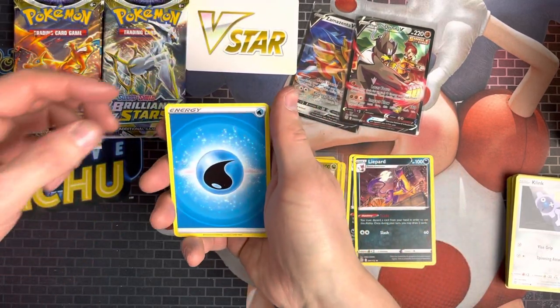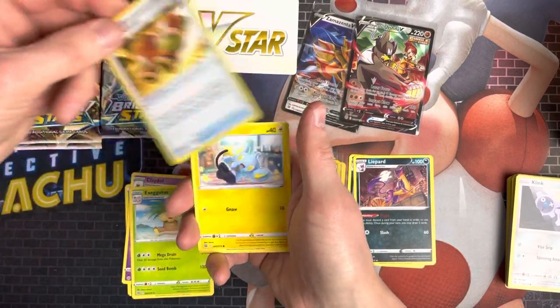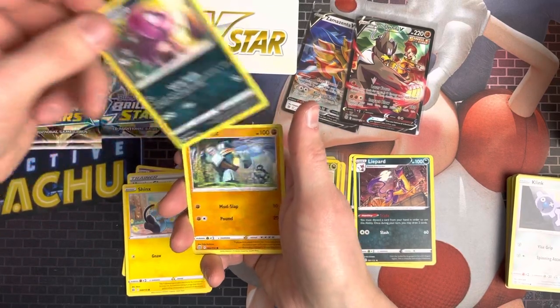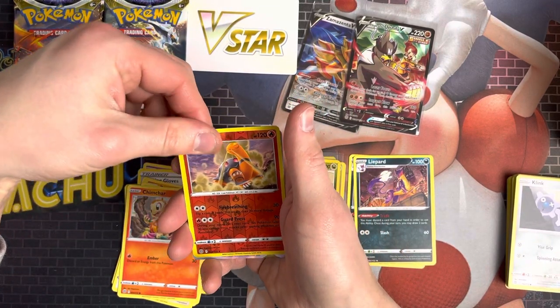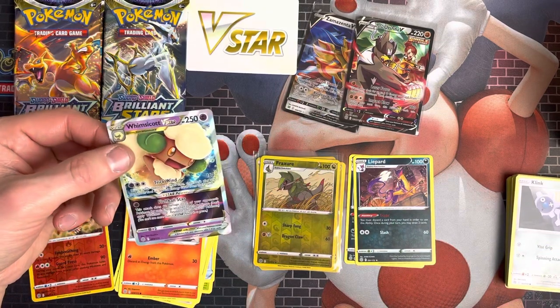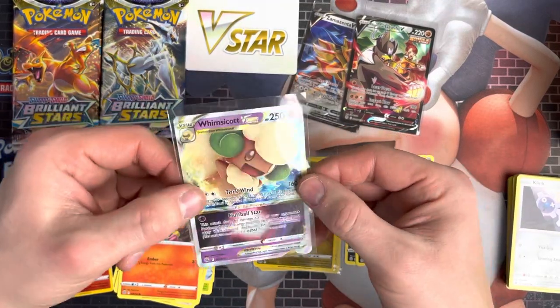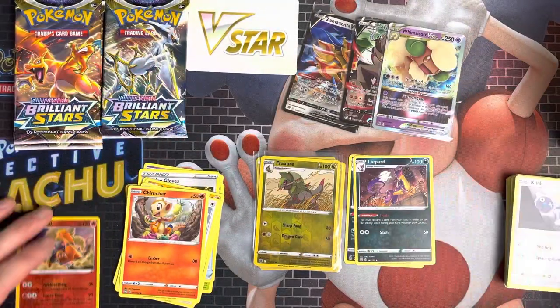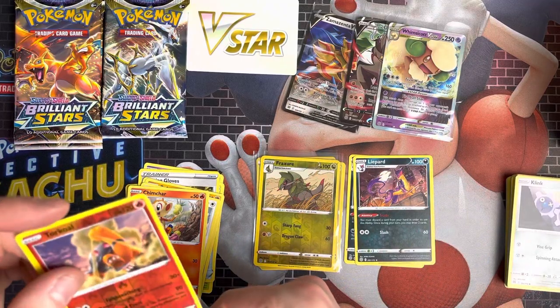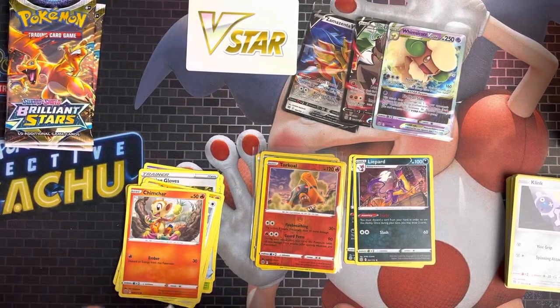Next pack — we've got Water Energy, Claydol, Exeggcute, Hunting Gloves, Shinx, Impidimp, Gossifleur, Castform, Chimchar, Torchic, and a Whimsicott V-Star. That's a nice pull — that's part of the main set. First V-Star I've pulled. It looks a very decent card, and a decent cut as well. Five packs in and no duplicates among the good cards — I guess that's a win.